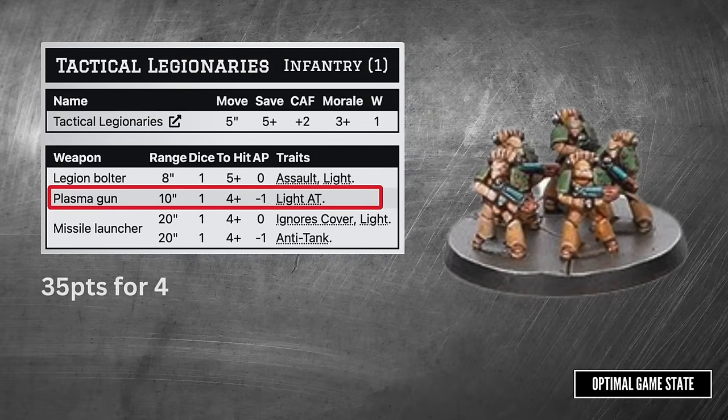The plasma gun option costs differently — you can add them to Tactical Legionnaires or have them as their own squad starting at 35 points for 4. 10-inch range, 1 die, 4+ to hit, minus 1 AP. The Light AT trait is interesting: it works against vehicles, knights, and titans, but the AP doesn't apply against them — only against infantry. Against vehicles it counts as 0 AP. It's a pretty flexible option, negating part of the save against infantry at 10-inch range.